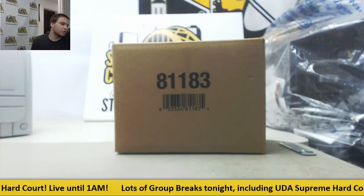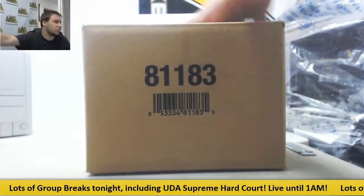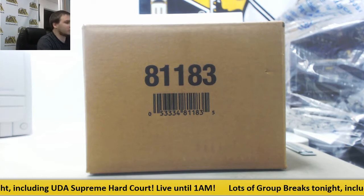Alright, next, our fifth group break of the night. This is 2013 Upper Deck Exquisite Collection Football. This is a three-box case, random serial number group break.